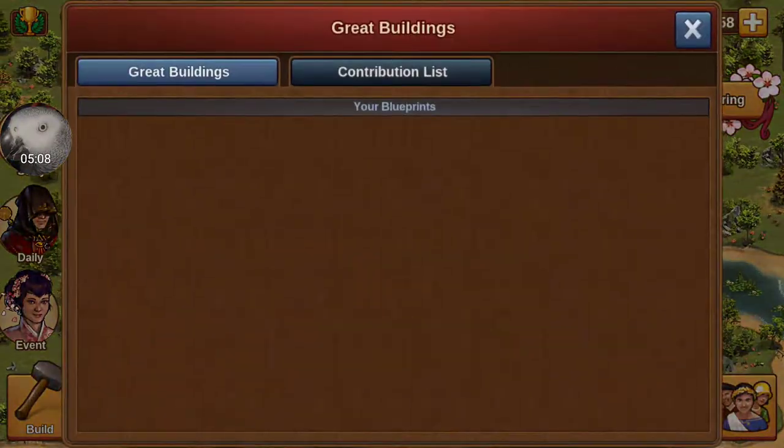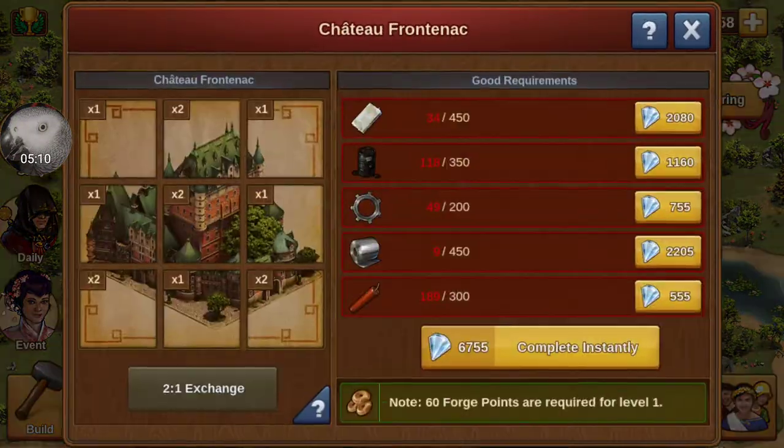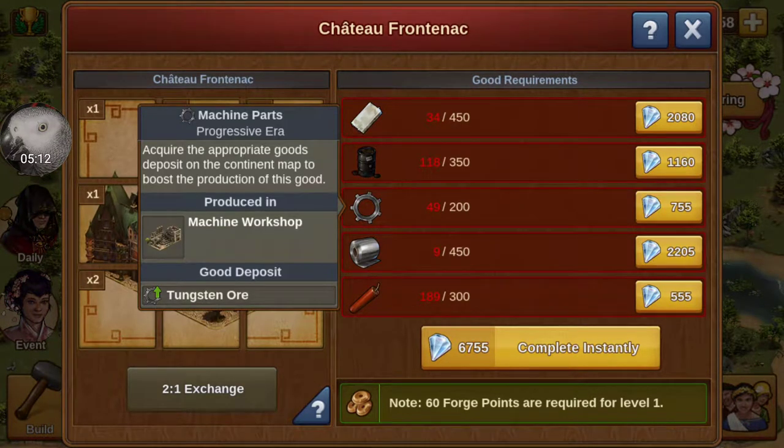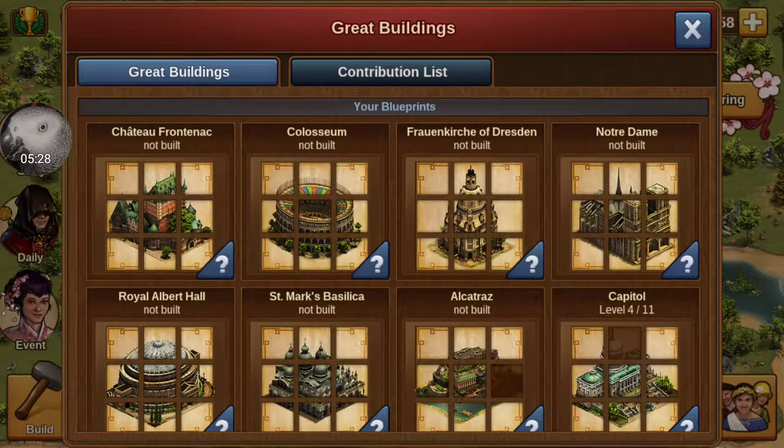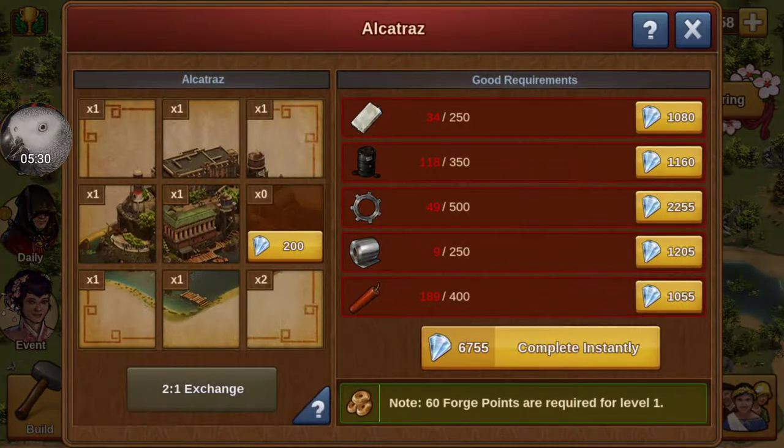I actually do have one building ready to go, I just need to get enough products. This will be awesome — it'll give you better quest rewards: diamonds, metals, everything. You receive an additional 50% plus more coins. I just have to get enough of these goods together, it takes a while. And then the other one I'm working towards is getting the Alcatraz.